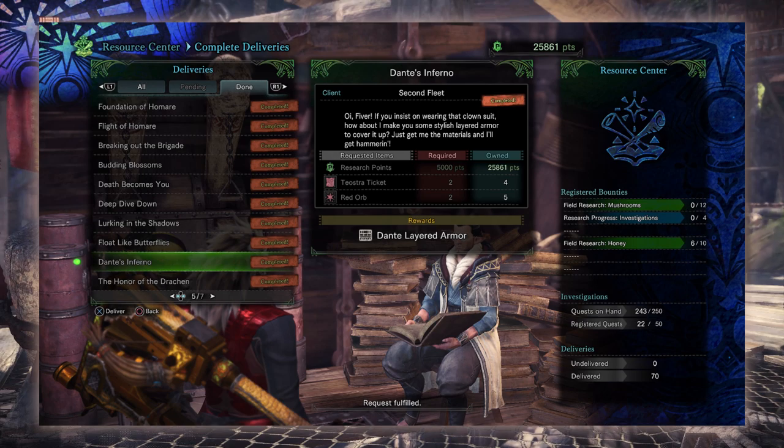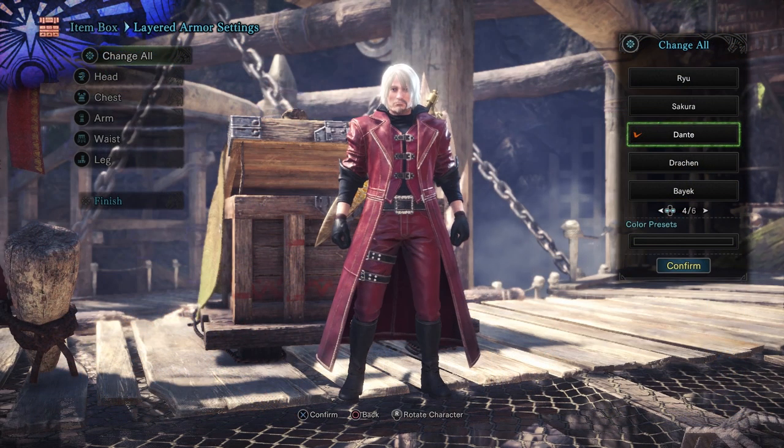Next is Dante's Layered Armor. This will make you look like the famous Devil May Cry character and is from the delivery quest known as Dante's Inferno. For this you'll need Research Points, Teostra Tickets found from Arch-Tempered Teostra and Red Orbs found from the event quest Code Red.